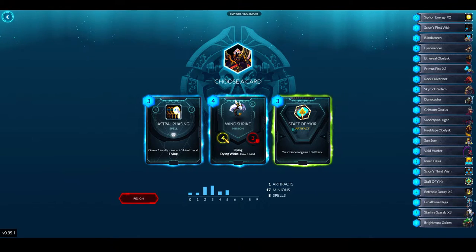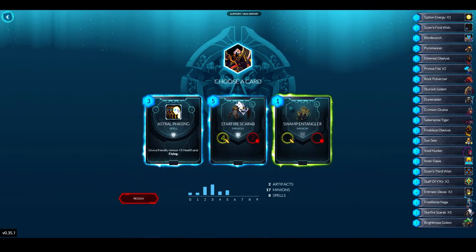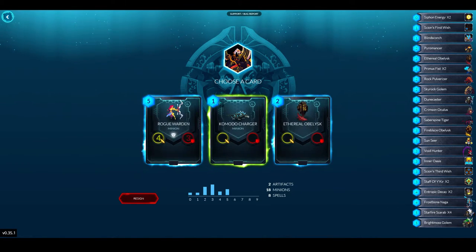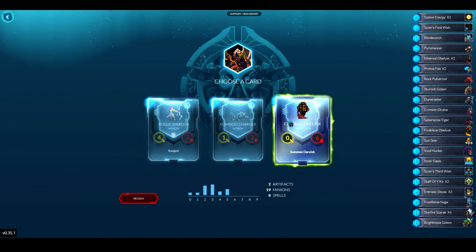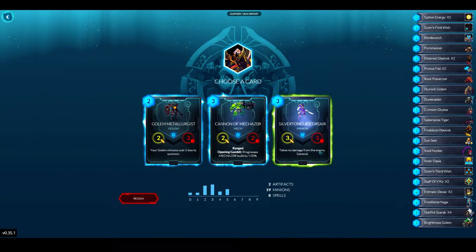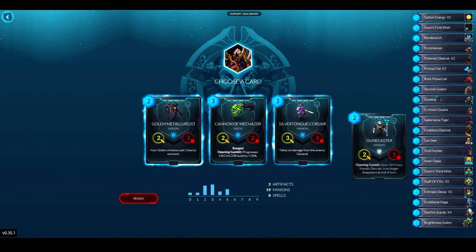Another Staff of Yecur — yeah, sure, that's fine. Another Starfire Scarab — I'm just going to keep taking that. Now I have four of those. Another Ethereal Obelisk. I have nothing over five cost — is that a problem? Do I have any Golems? I have Skyrock Golem and a Bright Moss Golem.